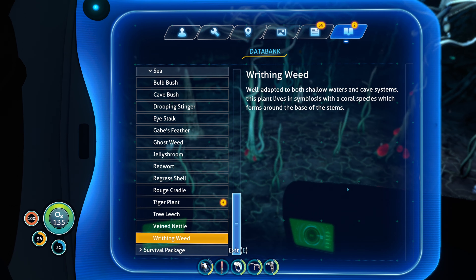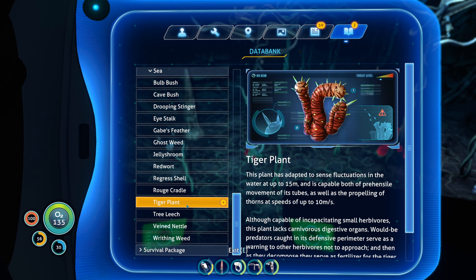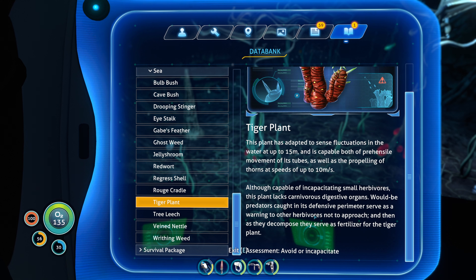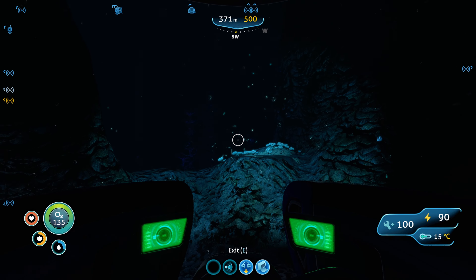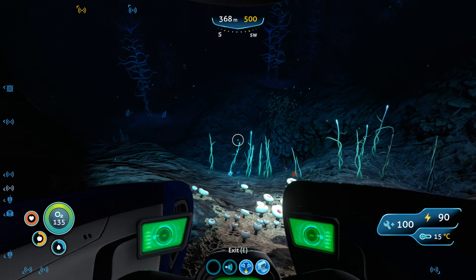A writhing weed well adapted to both shallow waters and cave systems - this plant lives in symbiosis with coral species which forms around the base of the stems. And the tiger plant - this plant has adapted to sense fluctuations in the water at up to 15 meters and is capable of prehensile movements of its tubes as well as propelling thorns at speeds of up to 10 meters per second. Although capable of incapacitating smaller herbivores, it lacks carnivorous digestive organs - would-be predators serve as a warning to others and as fertilizer for the tiger plant. Avoid or incapacitate - so you can actually kill them, though it'd be difficult getting in close with the knife or thermoblade.